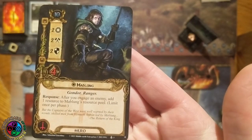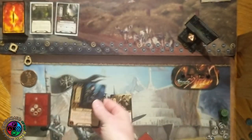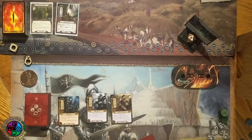We also have tactics Mablung, 10 threat, 2/2/2/4. Gondor, Ranger. Response: after you engage an enemy, add one resource to Mablung's resource pool, limit once per phase. There are quite a few quests where you engage enemies in lots of different phases, so he would get a resource each phase that you engage an enemy. If you engage an enemy with optional engagement and then engage one through regular engagement in the same round, you only get one resource because they both engaged during the same phase. I love Mablung — I always include him in decks, and when I go to conventions I bring him as a hero to slot into a deck. The downside of having three really good heroes like this: starting threat of 32. That's a little high.